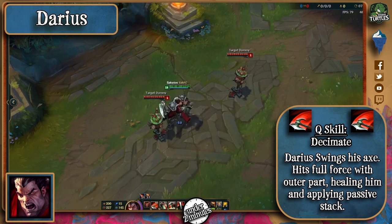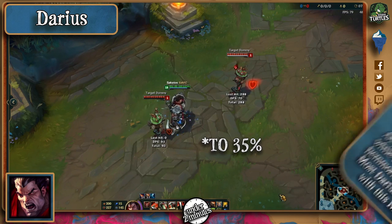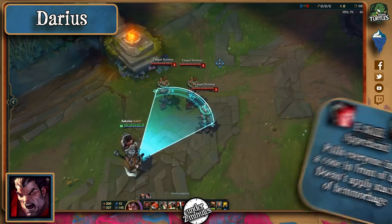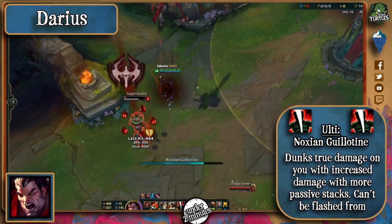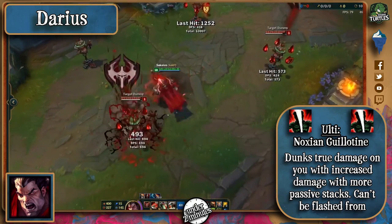This can easily be countered by actually walking towards him instead of away, since it'll reduce the damage by 35%. His W is an auto attack reset that slows you, adding a stack too. His E pulls everyone in and also slows for 1 second. His ultimate is his amazing dunk, dealing true damage, and this gets increased by 100% if the enemy has full Hemorrhage stacks.